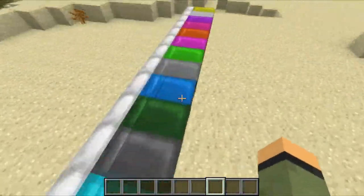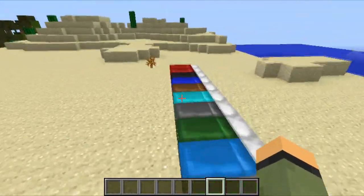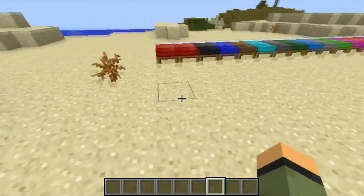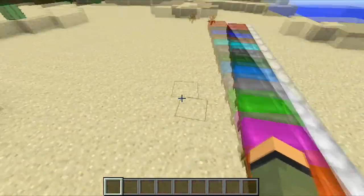Now if you don't know, this is a feature that a lot of people have wanted in the game for a while. I actually support this feature if it's ever going to be added. I don't know if it'll be added anytime soon, but if they ever add colored beds that would be really nice because it adds decoration to the world.